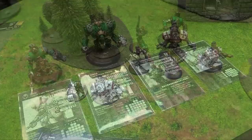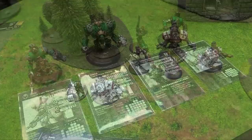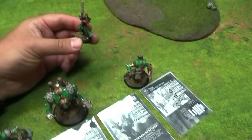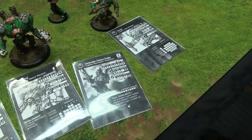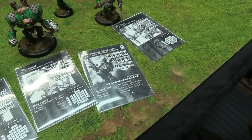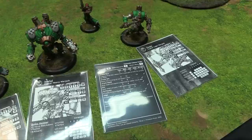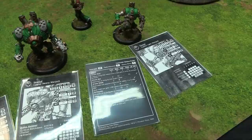Here's Jordan's Cygnar starter set—the original Mark One, led by Commander Coleman Stryker. Look at him with his sword and big blown-out hair! His Disruption Pistol is really cool: models that get disrupted can't have focus allocated. His sword also disrupts. He's got a slightly smaller damage grid at 17. His feat Invincibility gives plus five armor to all Cygnar models in his control—everybody, not just his battlegroup.